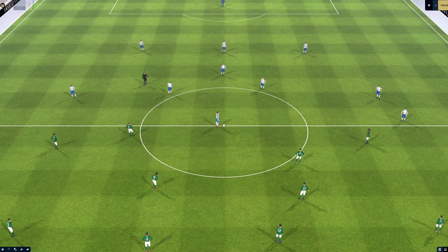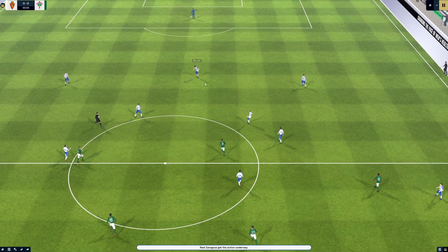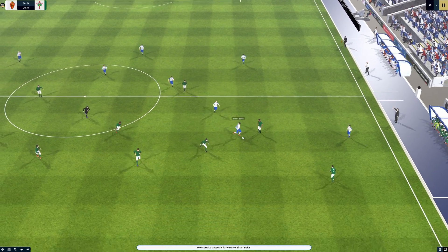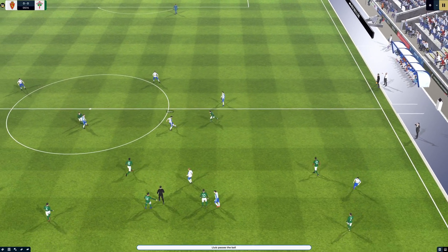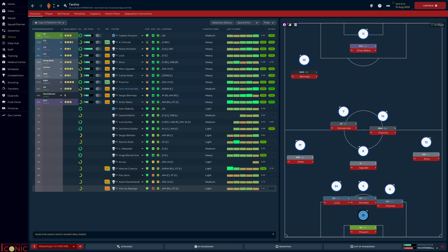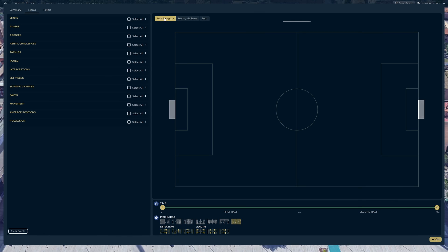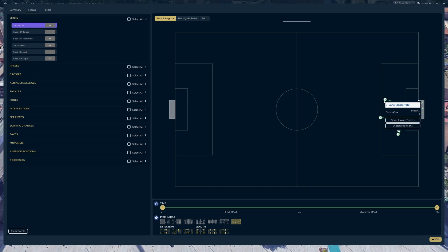Let's look at Montserrat's goal against Ferrell once more. Starting from kick-off, Bacchis, Fermejo, Luis, and Nieto were all involved before Francho played Montserrat through. The chance was worth 0.23 XG, and so every single player involved will be awarded with 0.23 XGC. It doesn't matter how many times they were involved — it will still be the same value. In the analysis screen we can hover over a shot, click on show linked highlights, and see the passing chain.